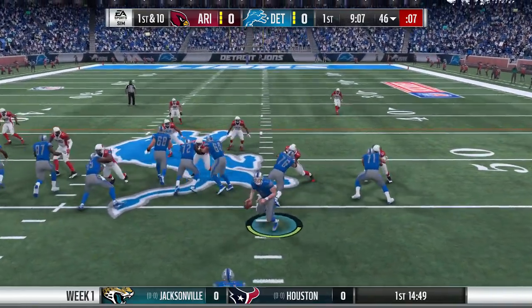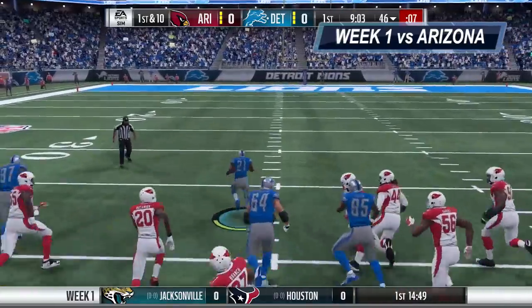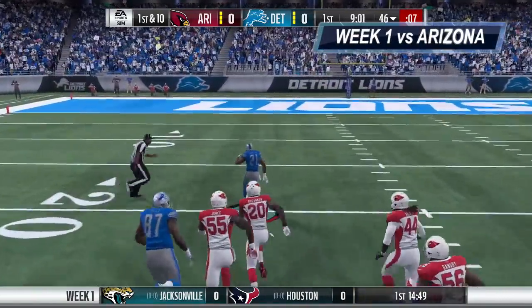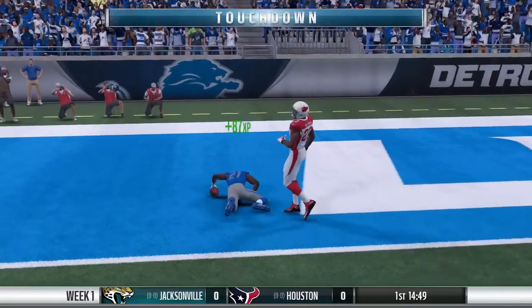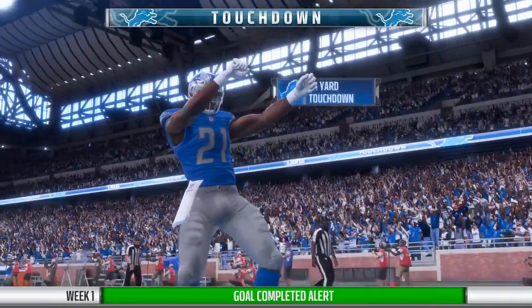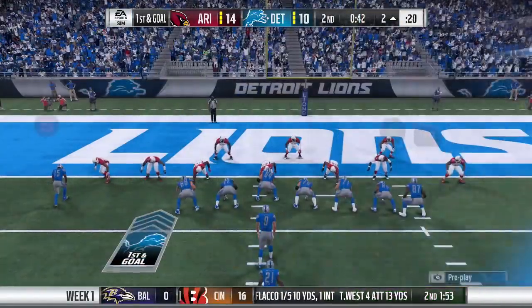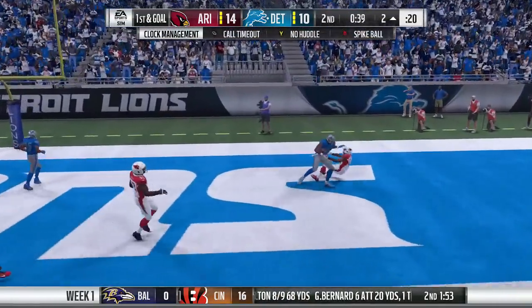Hey, this is SGU and welcome back to our Madden 18 franchise mode with the Detroit Lions. Week one gave us a victory over the Arizona Cardinals, as you see a big run by Amir Abdullah, who was forced into action by an injury to starter Theo Riddick after the very first play of the season. We answered quite nicely though.